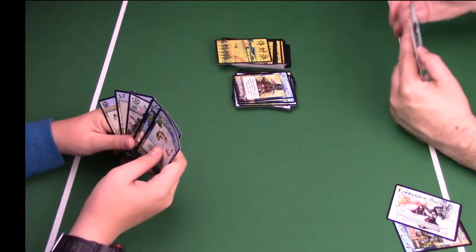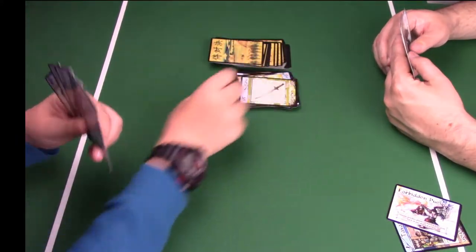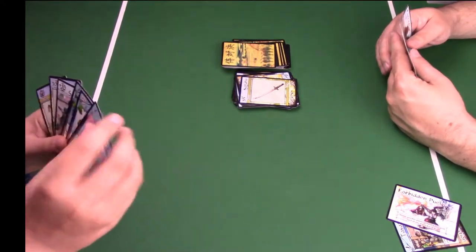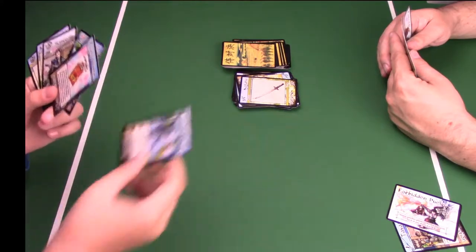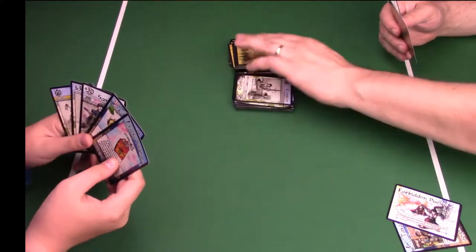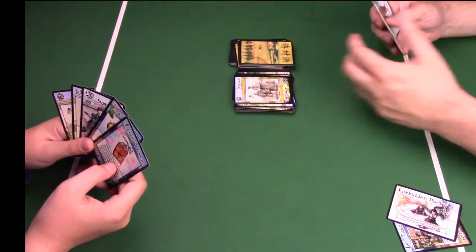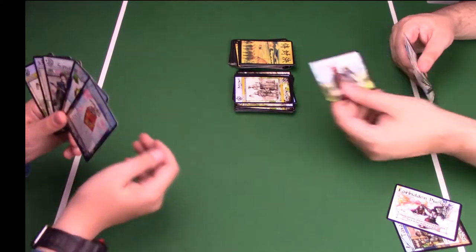And so then Evan will take his turn — he will flip the top card over, draw a card, and then discard a card. We will continue doing this: flipping over that top card, drawing a card and discarding a card, until we get somebody to actually discard a duel, and that will cause us to jump into a showdown.